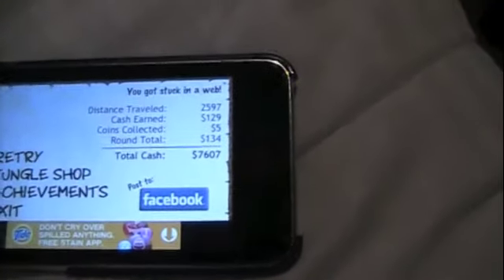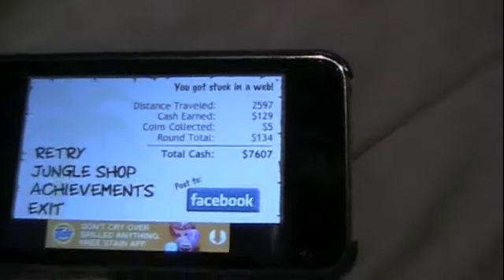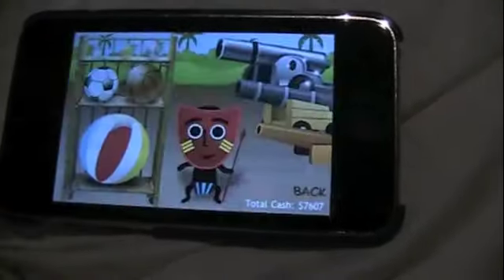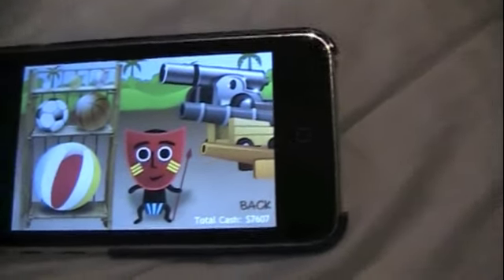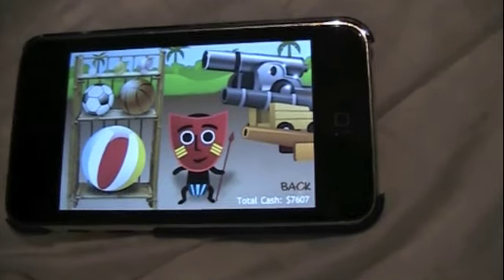Then you're going to be brought to a results page, and it's going to show you the total amount of money that you got and how much money you have. If you go to the jungle shop, you can buy upgrades to cannons and boost balls.